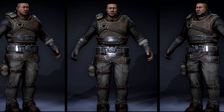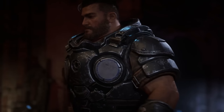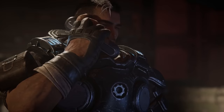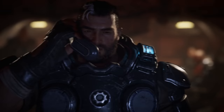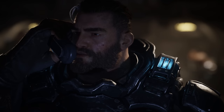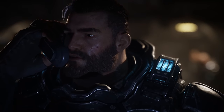The Ranger armour is a lightweight variation worn by scouts of the Coalition of Ordered Governments. Gabe Diaz, who was part of the COG Engineering Corps, was seen wearing a Ranger armour set that was heavily upgraded. These armour sets provide the most joint flexibility of any armour set, apart from the Commando variations — which we'll get to in a moment. This is because of the need for scouts to remain hidden whilst running fast.